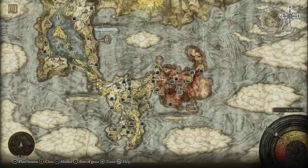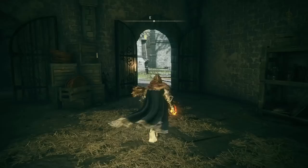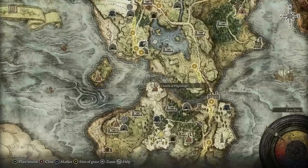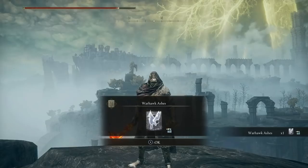The next painting is located in Stormvale Castle. From the site of grace, head south through the open area to the room where the painting is located — this is the Prophecy painting. To find the reward location, go to the southern end of Limgrave above the church. On the cliff, a ghost will appear looking over a waterfall and you'll receive the Warhawk Ashes Spirit Summon.